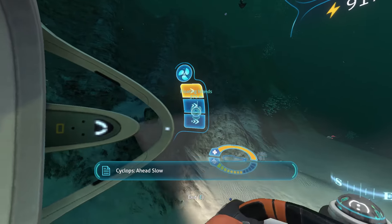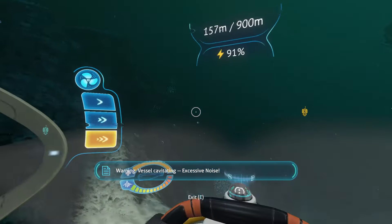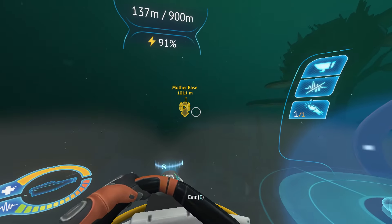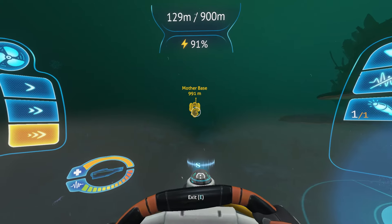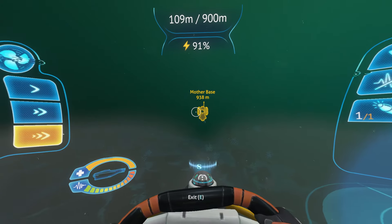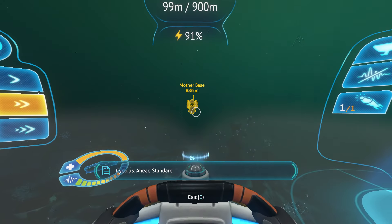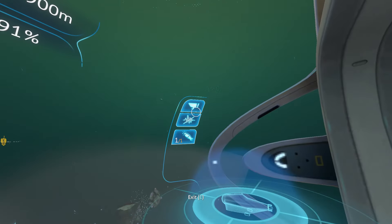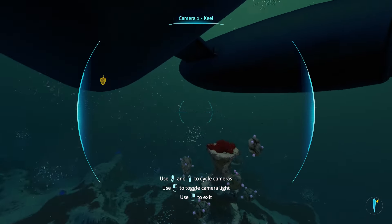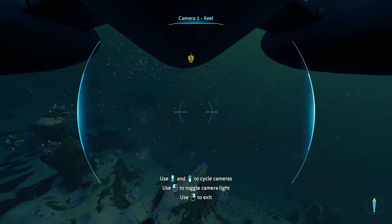Ahead slow. Ahead flanked, emergency speed. Warning: vessel chancred, excessive noise. There are not really any threats around here, so... when it says engine overhead, that's probably not a good thing because your engines will actually burst into flames and then you have to put them out manually. Probably not a good idea to keep that on.